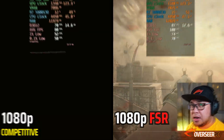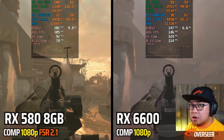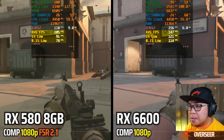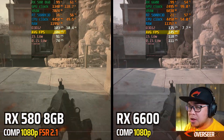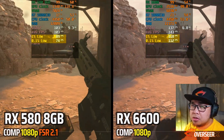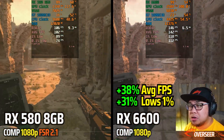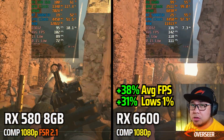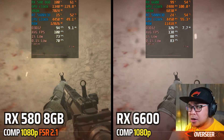Now comparing RX 580 with FSR 2.1 versus RX 6600 at native 1080p — you can see a 40+ fps lead for the RX 6600 in average fps, and about a 30 fps difference in 1% lows as well. Definitely a big lead for the RX 6600. Let's see how this performs in real-world Warzone Al Mazrah, since this was just a synthetic benchmark.